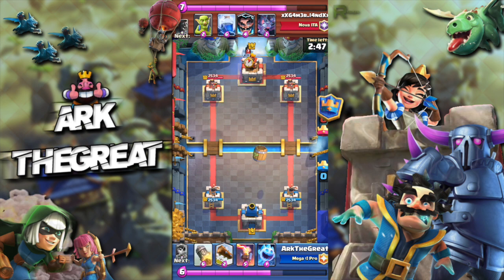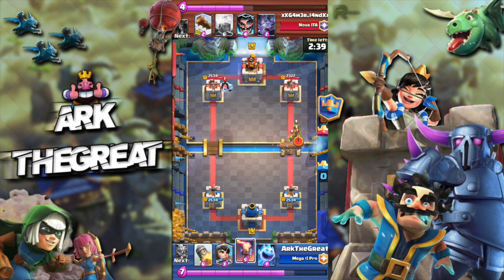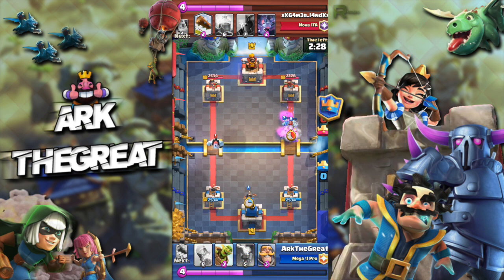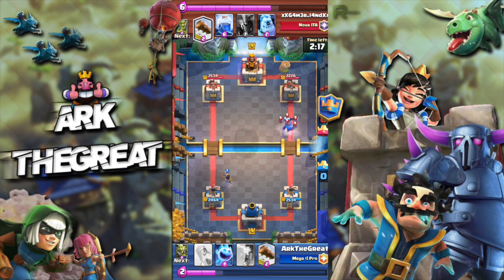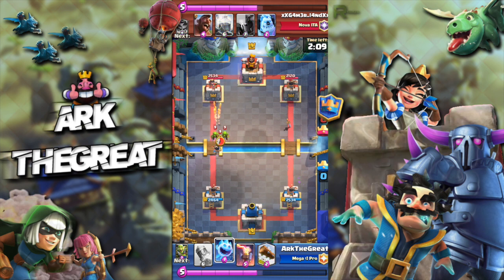Pretty much every starting hand is ideal with this deck because you can cycle very easily and all your cards will give you value, especially because they are so cheap. Here I Ice Spirit his Hog and then use my Goblin Gang, because as I told you, using your Inferno on the Hog Rider is a pretty bad idea — not only because it's a negative one trade, but also because he can get a free Lightning off thanks to the Inferno, giving him additional Tower damage.